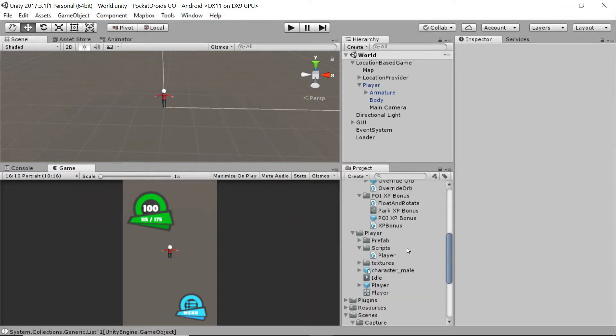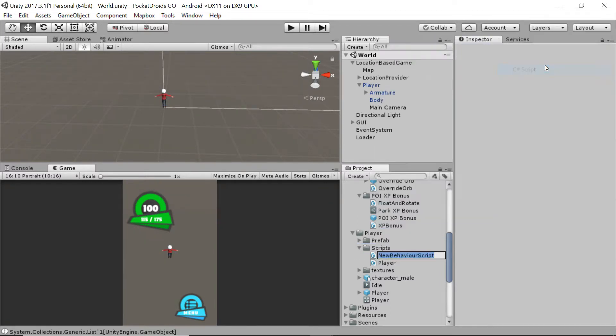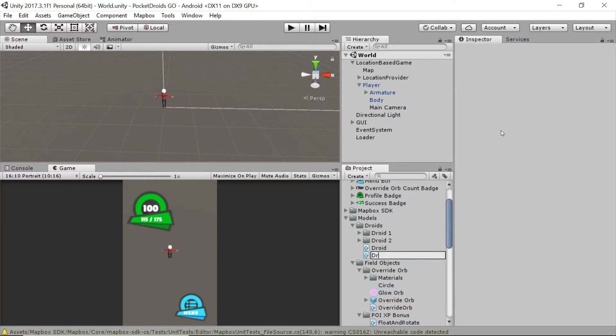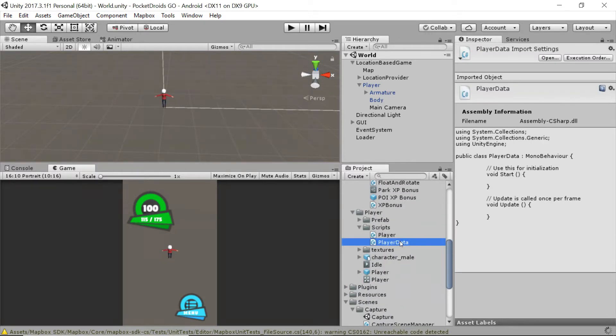The first thing we're going to want to do is create a couple of data representation classes. Here in the scripts folder for the player, I'm going to add a script — right click on the scripts folder, go to Create C# Script, and I'm going to make a script called PlayerData. Then I'm going to do the same thing for droids, so on the droids folder I'll right click, Create C# Script, DroidData. Then I'm going to double click and open the PlayerData file.